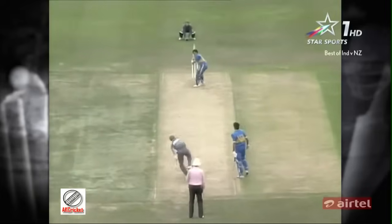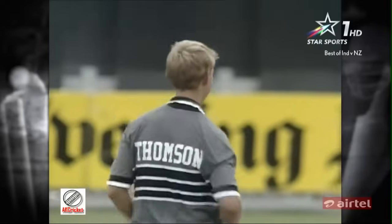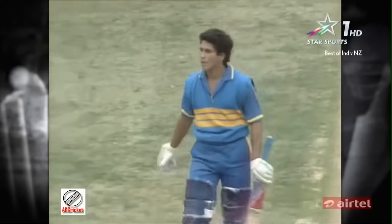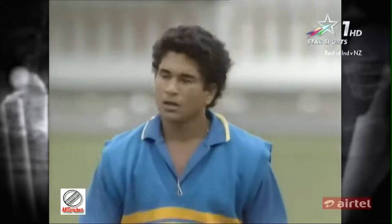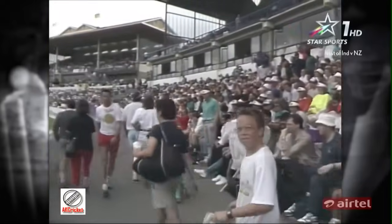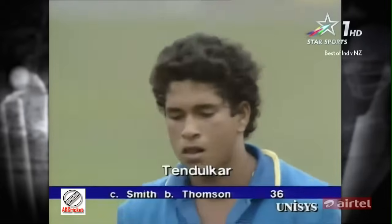Tendulkar's 36, facing Thompson — charges again. Big edge. Ian Smith takes the catch. Graham Collins didn't even bother to put his finger up — Tendulkar knew it. Got the edge, straight through to Smith, and Tendulkar carried on. So Tendulkar is out for 36 — 163 for six. In the end, the inexperience of Tendulkar costing India another wicket.